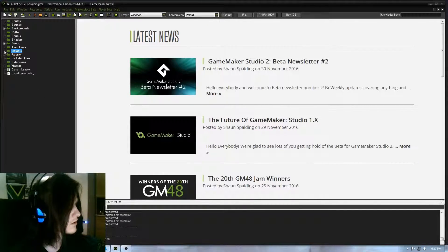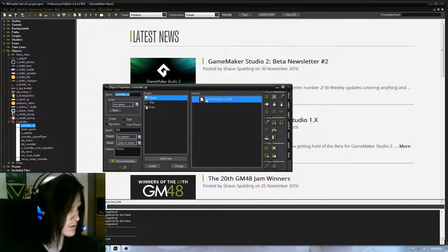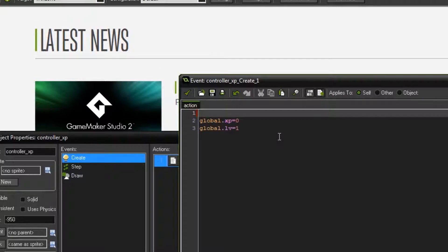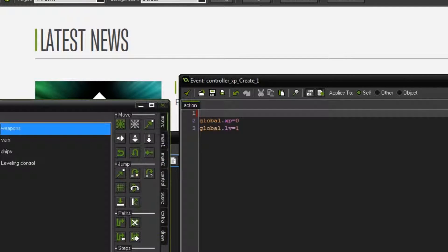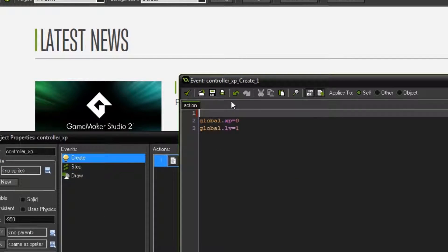So let me show you guys how to do that. All you're going to need is a controller XP object, and in your create event it's going to look like this — I just have this code in another control object, in the main control. But that's just because of how I've made my game; one control XP object should be fine. So just put this in your create event.